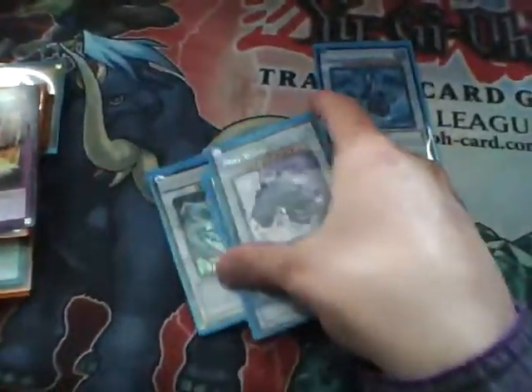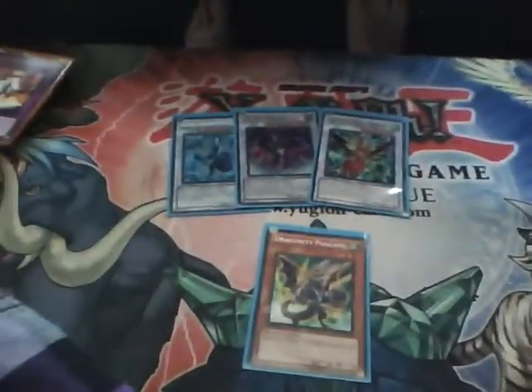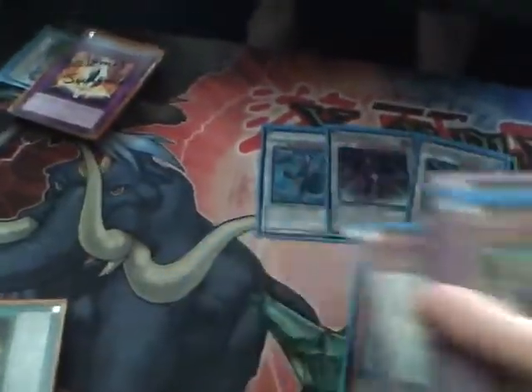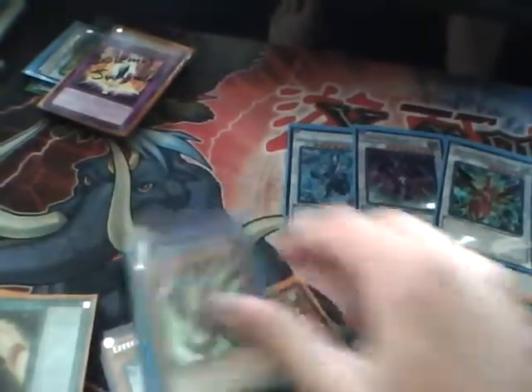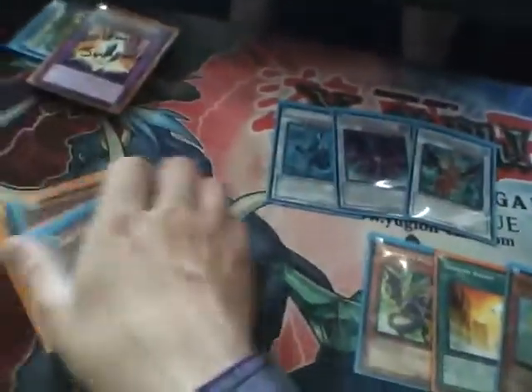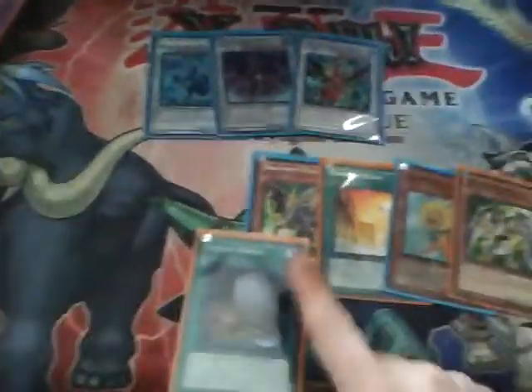Let me show you some of the moves I make and how to abuse Trish. I'll plus on a Scrap Dragon many times. Those are your three most used synchros. I'll show you the main cards right now. If you get any of those four or five cards, you pretty much win.